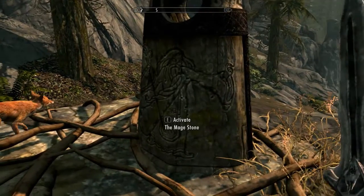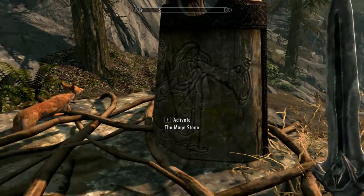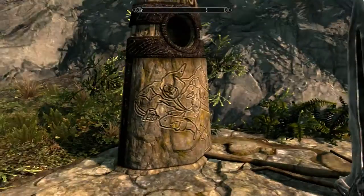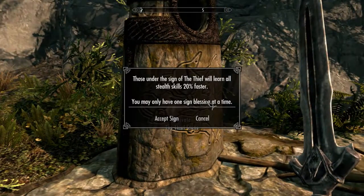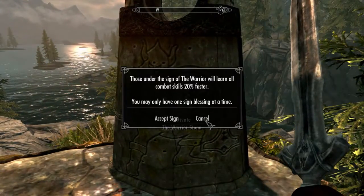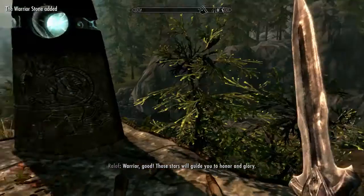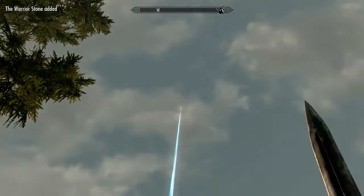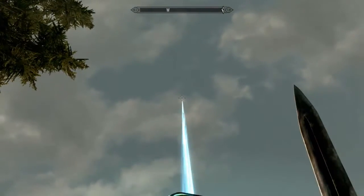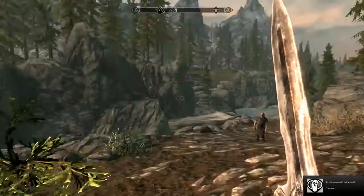Okay, so that's 20%. That's a wolf — oh wait, that's a fox, my bad. Aww, little fox, that's cute. Those under the sign of magic will learn all magic skills — I don't care about that. Thief Stone is stealth. I'm going to go with Warrior just because it'd be better to learn combat skills faster. Those stars will guide you to honor and glory. I have the power! Did I accept it? Blessed! Let's go.